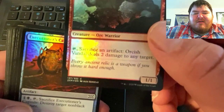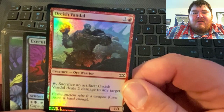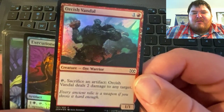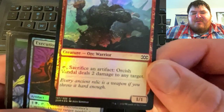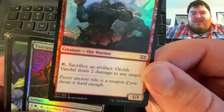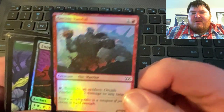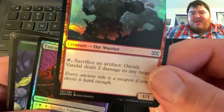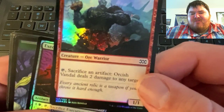So our first common is a foil Goblin Vandal — it's an Orc Warrior. Tap, one colorless, one red: sacrifice an artifact, then he deals two damage to any target.